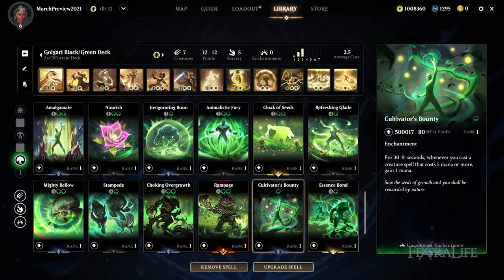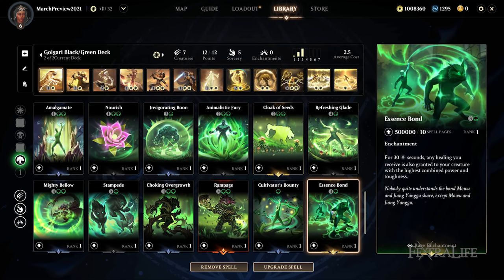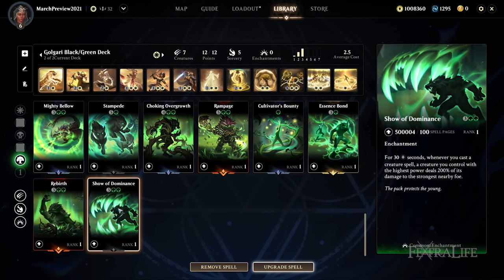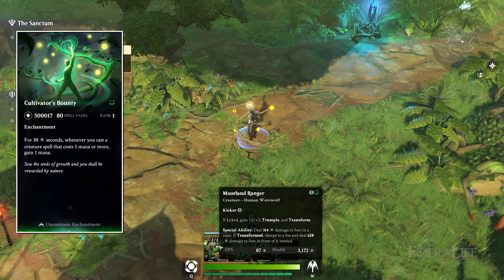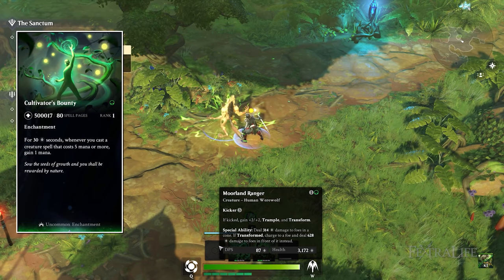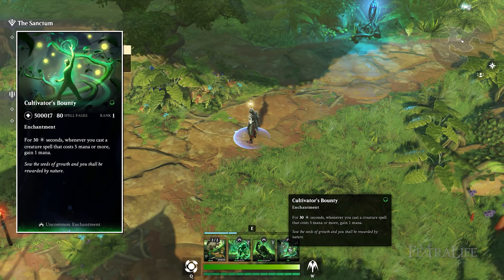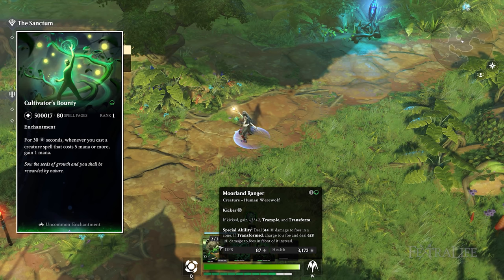Moving on to green enchantments — enchantments in Magic Legends usually last for 30 seconds and act like sorceries with a longer duration, though they are not considered sorceries. The first enchantment is Cultivator's Bounty: for 30 seconds, whenever you cast a creature spell that costs five mana or more, you gain one mana — great for stacking your deck with high-cost creatures and keeping mana flowing.